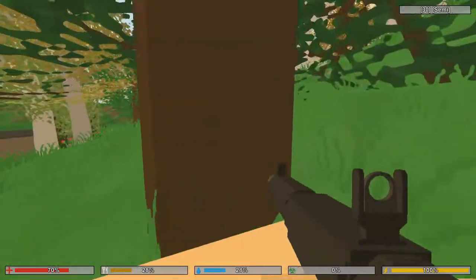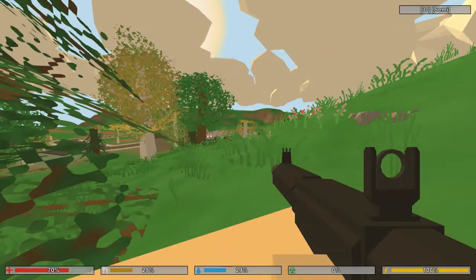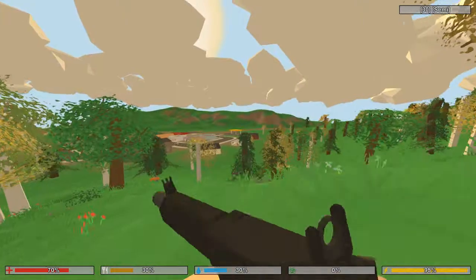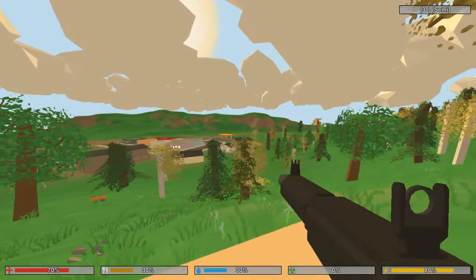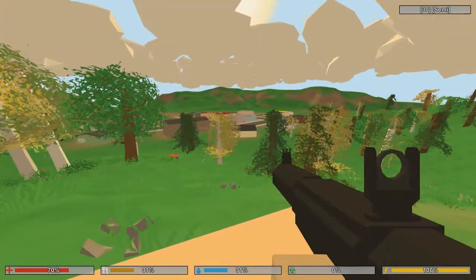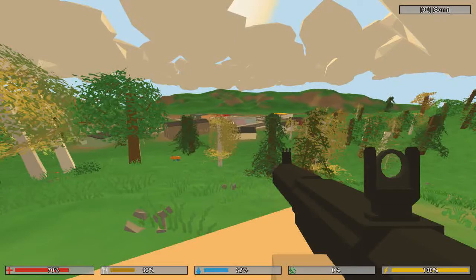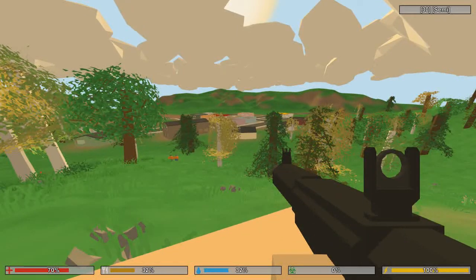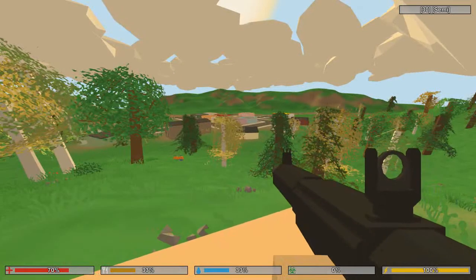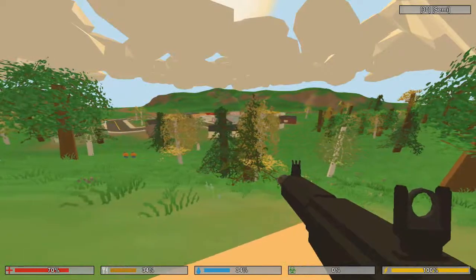Fixed player to only be visible after clothing is loaded. Fixed being able to change stances while mid-air — sprint jumping is still allowed. Fixed getting locked when respawning or teleporting. Fixed some cases where the loading screen would disappear before loading was done. Fixed death screen to be black and white. Fixed gun audio to not play only in the right speaker. Fixed team name to update when on menu and editing externally.